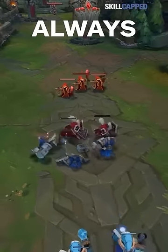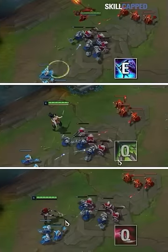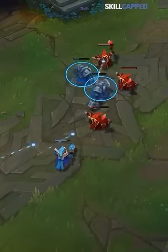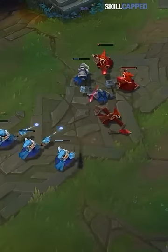However, the starting melee minions always die at the exact same time, making it super easy for most melees to just last hit all three with their starting ability. But did you know that there's a trick you can use to guarantee the first three melees will die at different times?